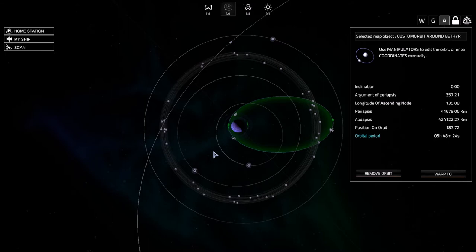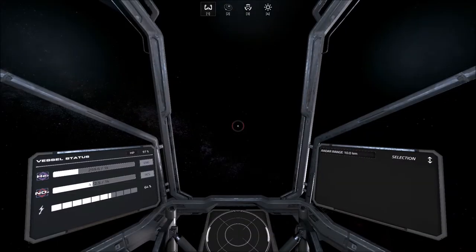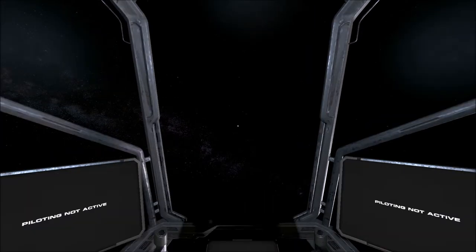Periapsis is the closest point. Just so you know, if you are attempting to change your orbit it is always best to save fuel by changing your orbit either at the apoapsis or the periapsis. You could technically do it at any point in the orbit, but it's just going to cost you more fuel, and as you know in Hellion fuel is sparse.